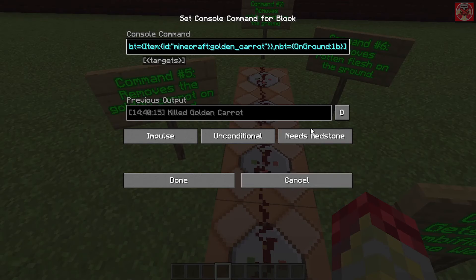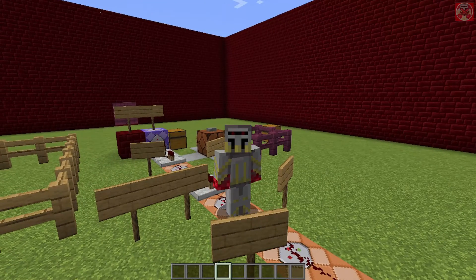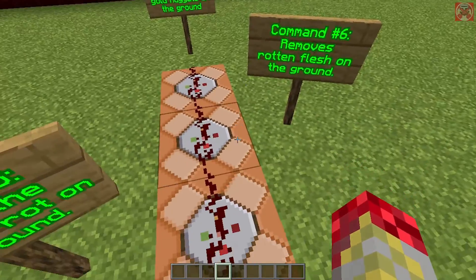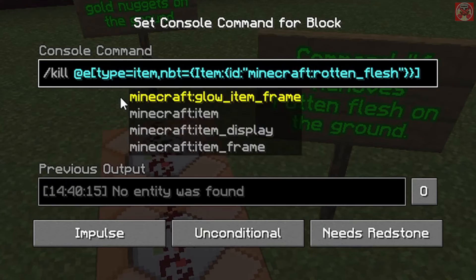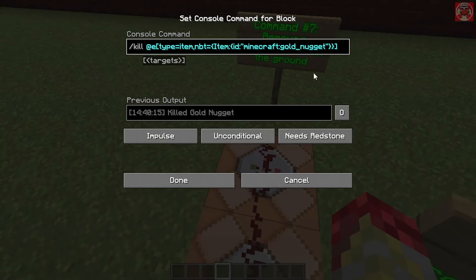These two commands pretty much get rid of the drops that the zombified piglin drops — which are the rotten flesh and the golden nugget from the ground. It's pretty much the same thing as the last command, except we just change the item to rotten flesh in one, and then the same thing again for the golden nugget in the other.